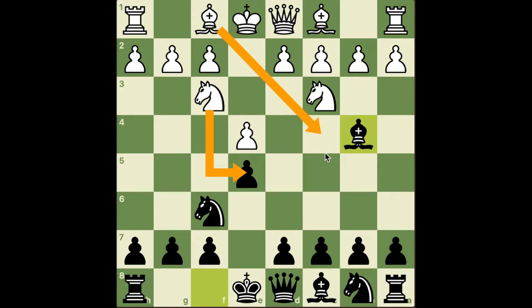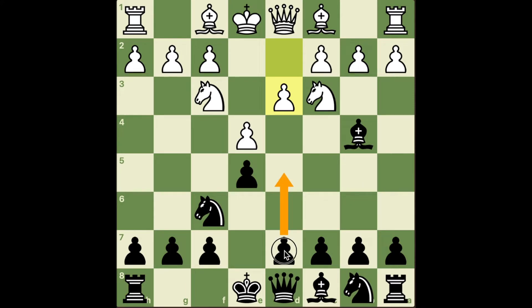My opponent picked the third most common move, which is d3 — a little bit passive. I was pretty sure during the game that I can play d5 against this. The problem is, when I calculated it, I thought, huh, I realize this pawn is hanging. So if d5 takes takes, can white grab here? Am I going to hang my pawn? And the answer is no, because when I play knight d5, I'm attacking this knight, which is pinned. So I'll go ahead and demonstrate.